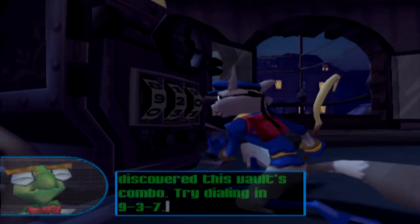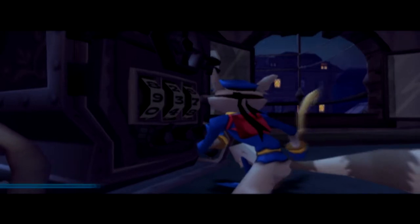Alright, so the vault code is 937. You just move up and down to bring the numbers up and down. Left and right, you go across the numbers — pretty simple.